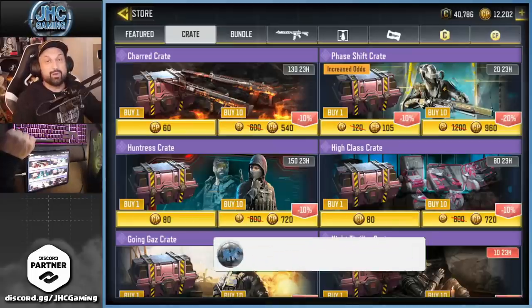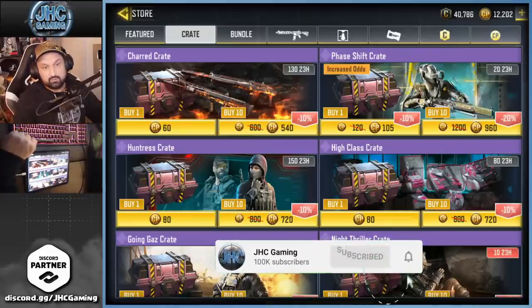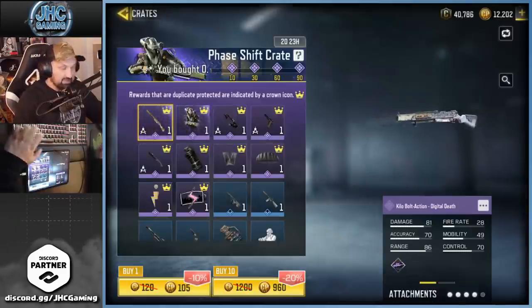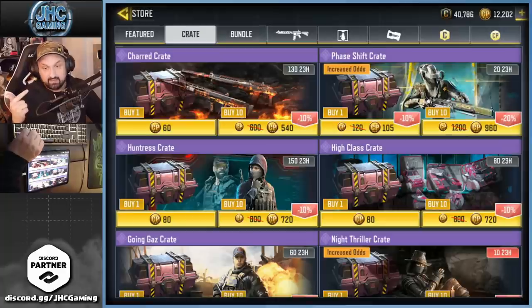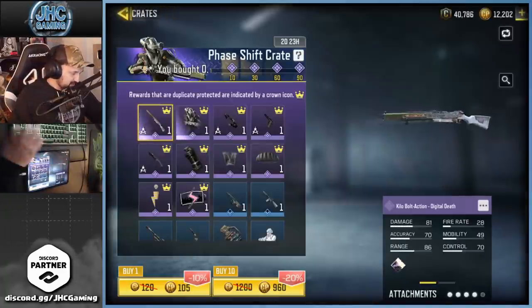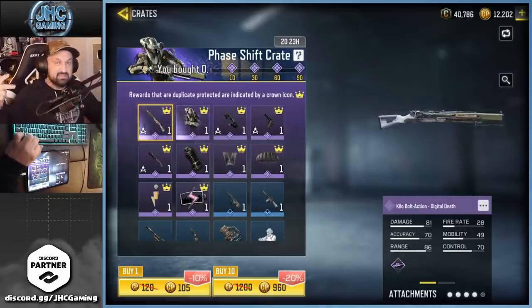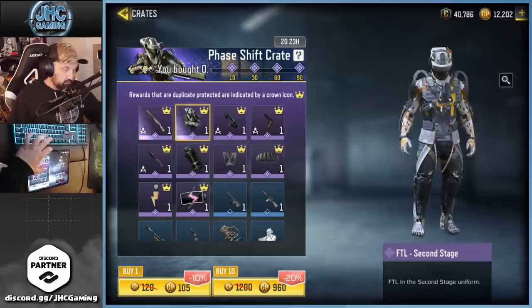What's up guys, Johnny here back with a brand new COD Mobile crate opening video. Today the Phase Shift crate is here. It's 960 CP in America — usually crates with a lot of epics are 1080 or so. We got 10 epics, guaranteed at 10, 30, 60, and 90.